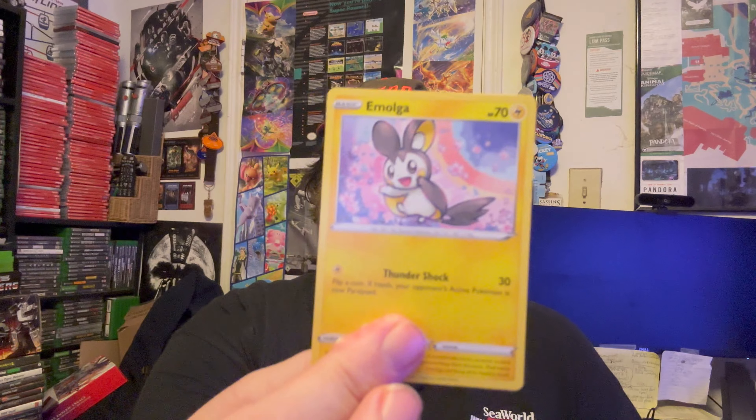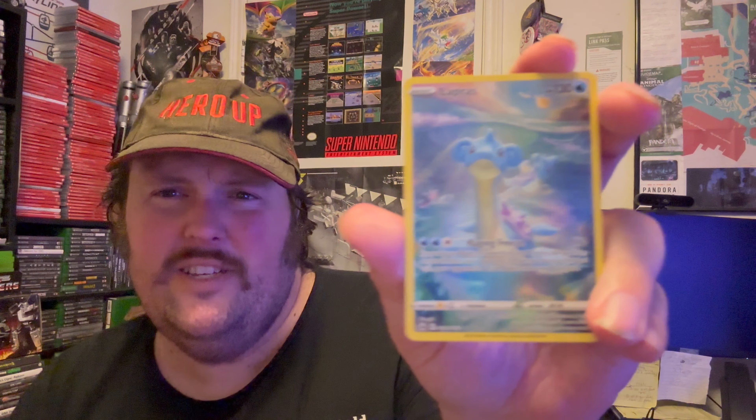Starting off with Water energy, then we have Croagunk, Lunatone, Solrock, Cherubi, Exeggcute, Energy Retrieval, Emolga, Luvdisc. The rare is a Gumshoos. And we did get a Galarian Gallery Lapras — that's a gorgeous card, glad to add that to my collection. So we got one good pull: a Galarian Gallery Lapras.